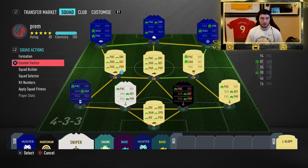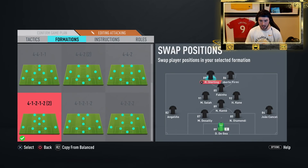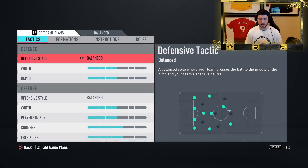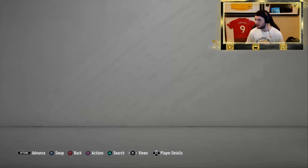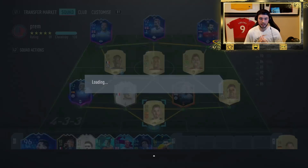If you enjoyed the video, drop a thumbs up. The squad is on screen now. We're playing a 4-1-2-1 narrow today — Firmino as a CAM with Salah and Sterling up top. I want Salah as a left striker for the finesse shot near post, but EA won't let me move him there, so we'll switch Sterling and Salah instead. I want to try him on the near-post finesse and near-post power shots to keep things unpredictable.